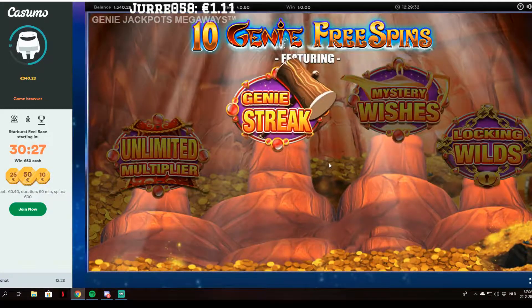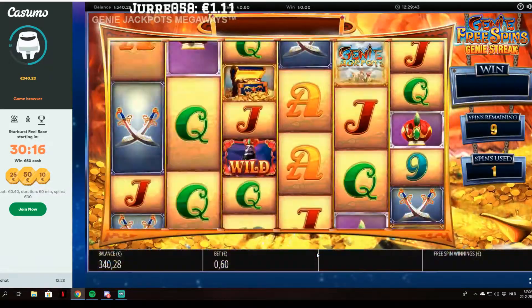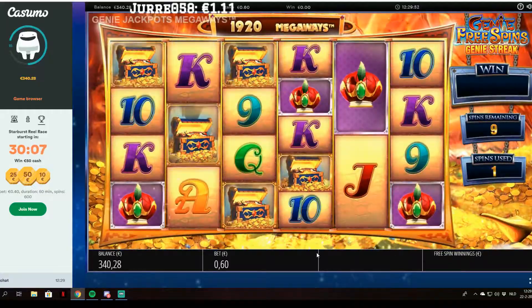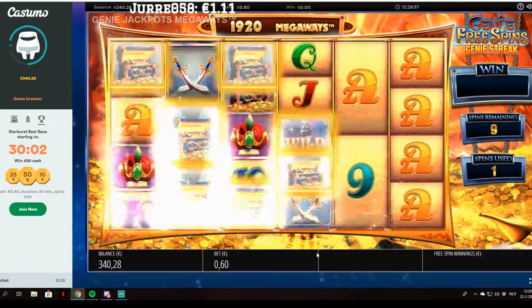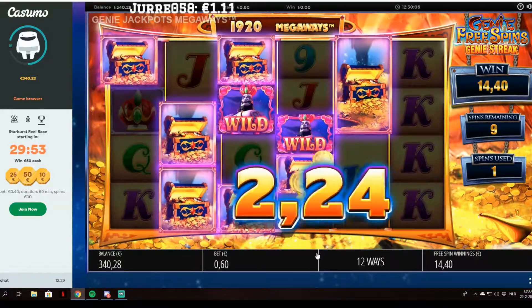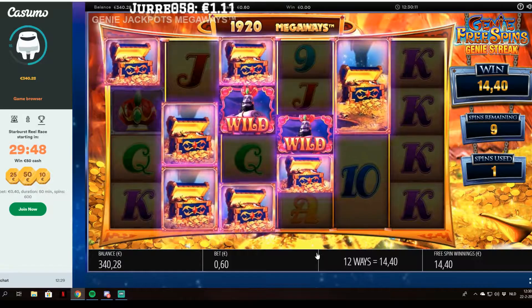We are in with Genie Jackpots Megaways. We gotta find one lamp — make a wish. We'll do this one: Genie Streak. Any win in view triggers a streak. Fill the reels to re-trigger 3 spins. How many spins do we have? Nine. I have no idea what — okay, I understand. So we need to fill him up. Come on, full screen — reel 6. We need to fill it up.